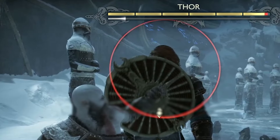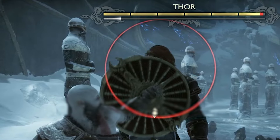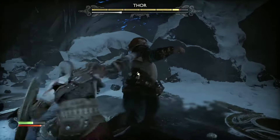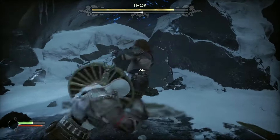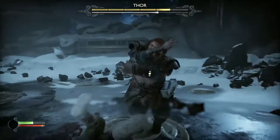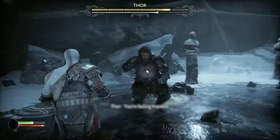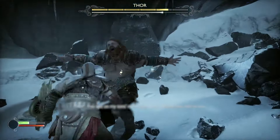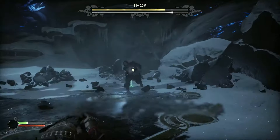If it's a red circle, quickly hit X to get out of the way, as those attacks cannot be blocked. However, if it's a yellow attack, wait for him to nearly strike and hit L1 to block it — this'll leave a gap for you to attack him while he's stunned. When attacking him, you'll be able to get about 5 or 6 hits in before he regains his composure. As soon as he does, your hits will still do damage, but he can absorb them and still attack you whilst doing so.